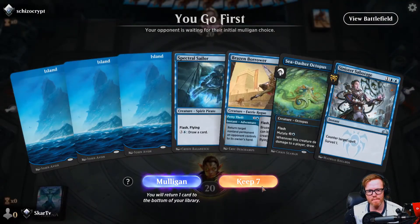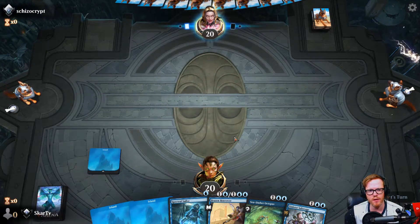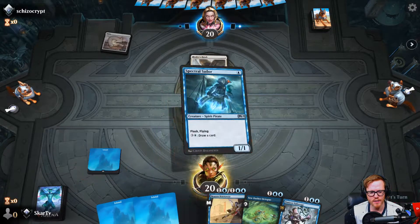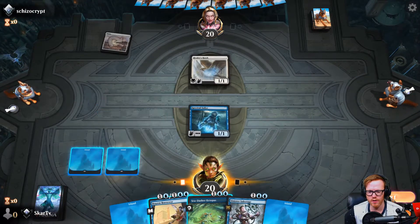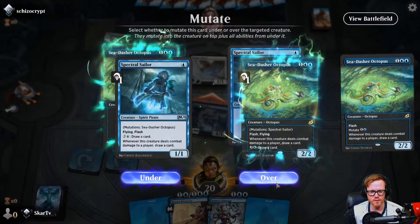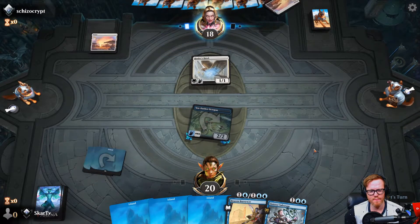I really like this hand so I'm going to keep because we can always Sea-Dasher the following turn depending on what our opponent's playing. They've got dog sleeves so there's a good chance they may be playing mono red. Life gain - oh that's cool, so it's mono white. I'm not going to attack - we'll play our Spectral Sailor. They don't want to block. This is the most lands I've had in all the games - we have five already. We'll just bounce back their threat next turn when they go to attack.